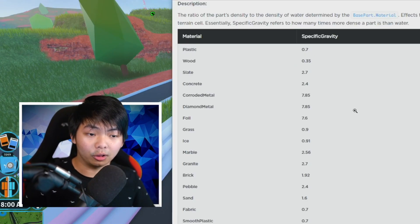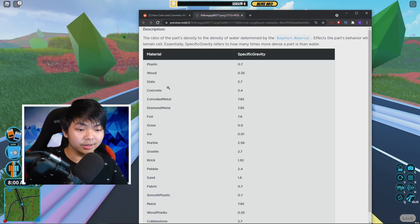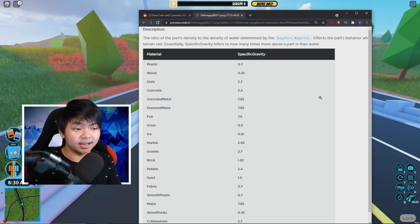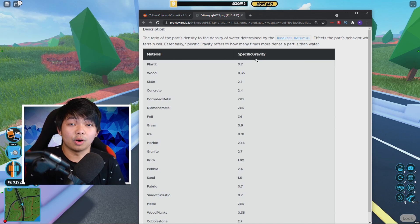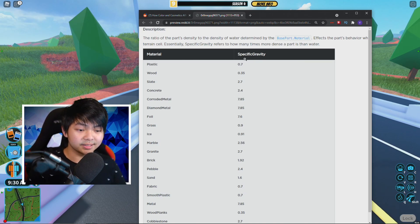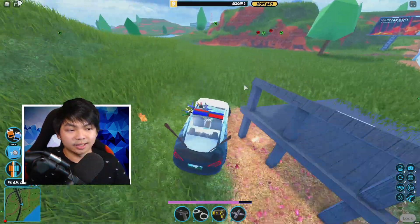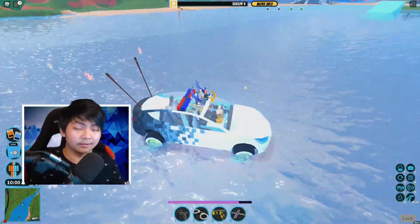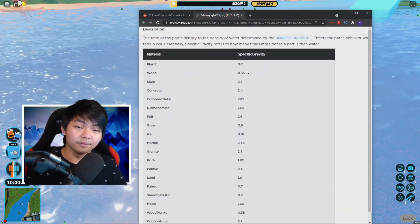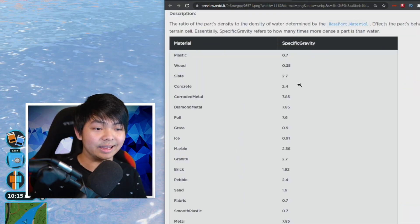Basically there is something in Roblox called material. You guys have wood, there's plastic, there is concrete, obviously metal — there's a lot of things in the game that are related to Roblox textures. Everything in this has something in common: it's gonna be the specific gravity converted into density. Density is something really easy to explain. Metal is actually much stronger density than plastic — just like if you put metal in water, the metal is gonna sink, and if you put wood in water, the wood is gonna float. That's how density works, and the more density a material has, it's gonna make your car slower and decrease your speed in the game.